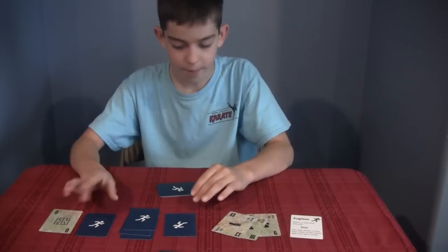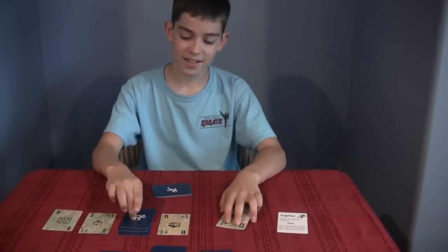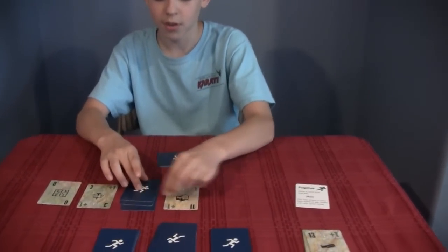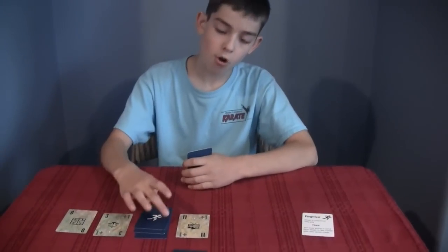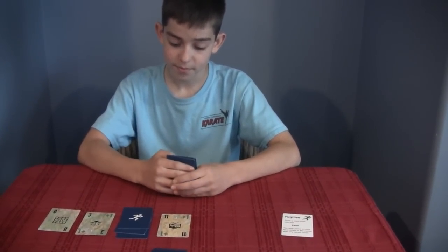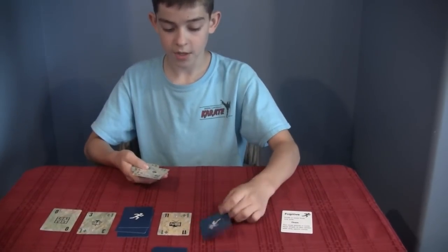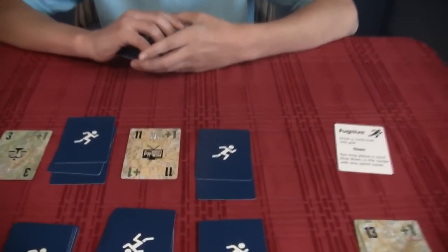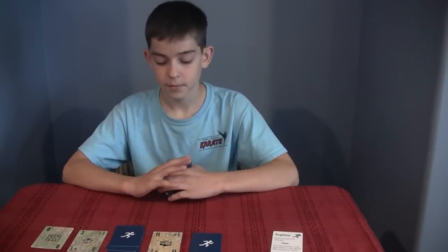So let's say the Marshal guessed 3 and 11 — lucky guess. The Fugitive would look and say yes and flip those over. However, the Marshal wouldn't have caught up, because he hasn't guessed this hideout. But the Marshal knows it's either 10, 9, or 8, because it has to be within 3 — he didn't sprint to that one. And he couldn't have sprinted all the way to 10 even if they were both plus 2's, so he knows it's either an 8 or a 9. Your next turn as a Fugitive, you'd put down a 15 and a 12 — you only sprinted 1, so he thinks you dashed far, but it's to fake him out. So there's a lot of strategy back and forth, and luck of the card draw on which cards actually come up.